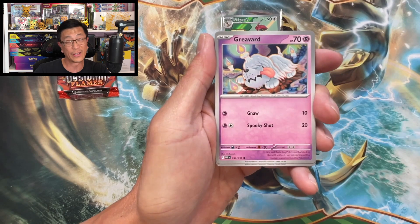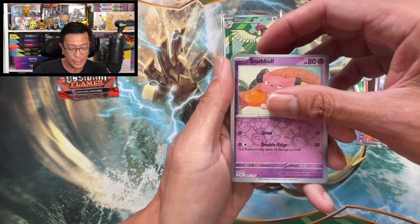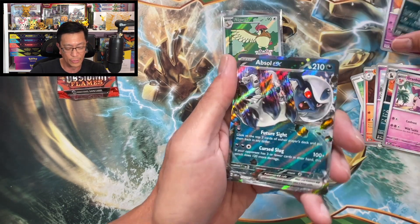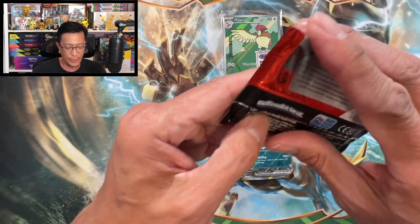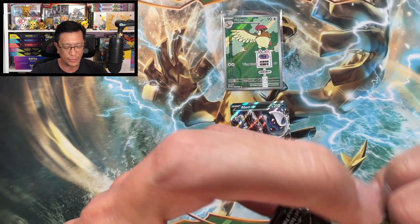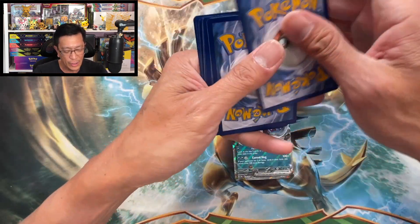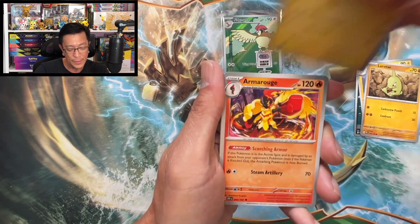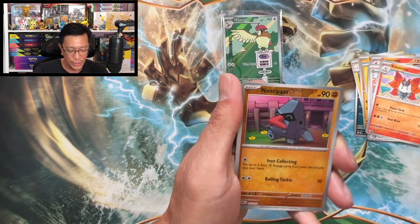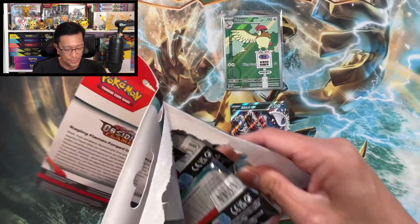Second pack from first three-pack blister: leaf energy, psychic energy, Greavard, Lechonk, Togepi, Lampent, Soulrock, Honedge, Granbull, Snubbull, reverse holo, Houndour, reverse holo — oh okay, Absol EX double rare hit! First hit from one of these three-pack blisters. I've opened several already and the hits weren't that great, hopefully this time it will change. Nosepass reverse holo, Clefairy reverse holo, Gholdengo holographic. That first blister pack produced one double rare EX.